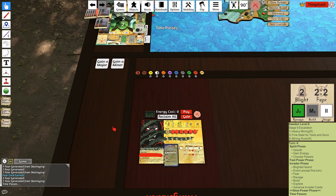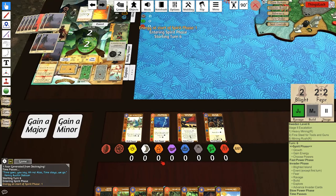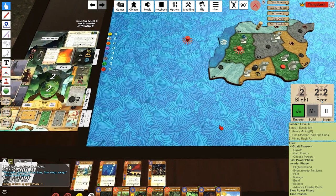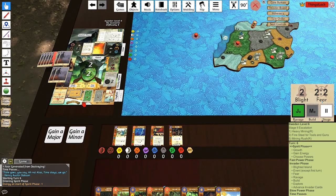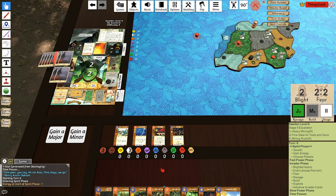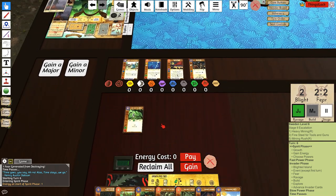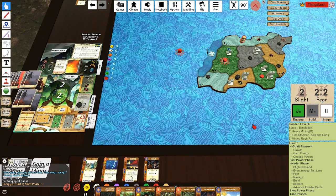Time passes. Pay an energy, reclaim, gain a minor — anything cheap. Sky's Herald is beautiful — it's real good. We can target this land, bring these Dahan in, start making some progress. Immediately get escalated. Hate ourselves. These lands are guaranteed to explore because it's either coast or wetlands, so we're guaranteed to play this in order to solve one of those — 50% chance of getting escalated. I really don't feel like getting escalated again.